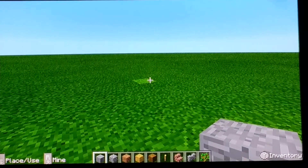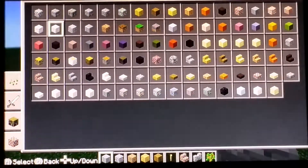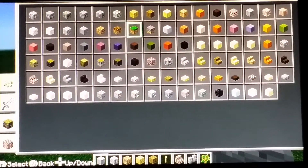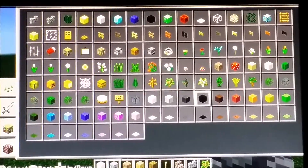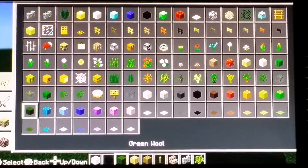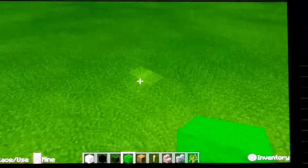So I haven't even told you what we're going to be building yet! The thing we're going to be building is an emerald, and it's really simple to make. What you're going to need is some white wall, black wall, green wall, dark green wall, and lime green wall — those are the only blocks you'll need.